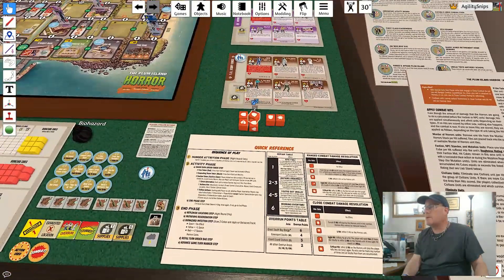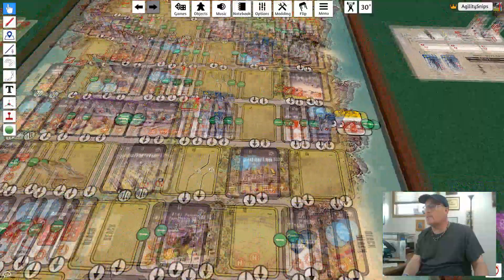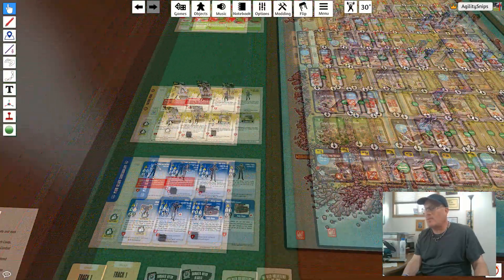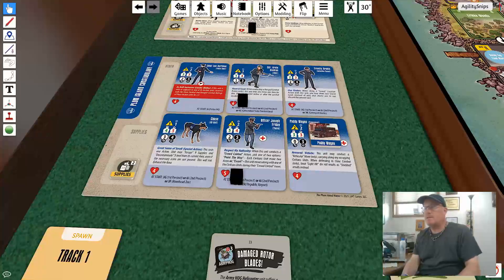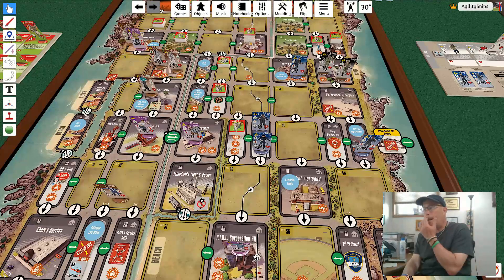We're rolling three dice because of the Plum Island Constabulary leader ability, which adds one to combat capabilities. We got two hits and a critical hit. We'll roll the critical hit again and got nothing on that, but that still results in three hits, which is excellent - it whittles down this stack. I forgot to pay one supply before I did it, but I'll remember after. That takes me down to only two supplies left with the Plum Island Constabulary, which is a little bit concerning.